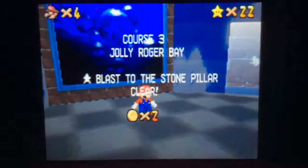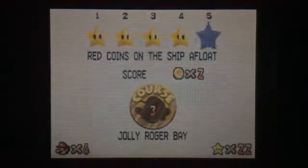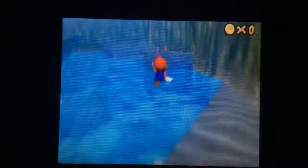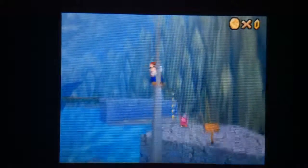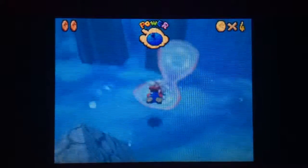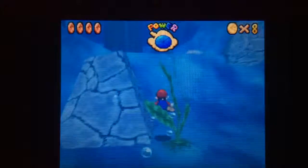Wait, okay — there are two stars we can't do here in Jolly Roger Bay. We can do the last two stars — Red Coins on the Ship Afloat — well actually the last two stars we can't do. But the star we can do — we need to find eight red coins. Four of them are in a clam — actually five of them are in the clam — and then the last three are on the ship.